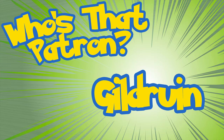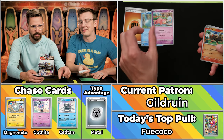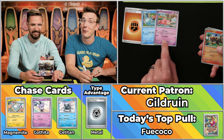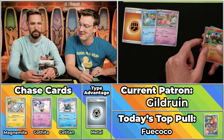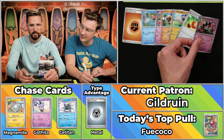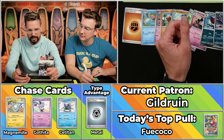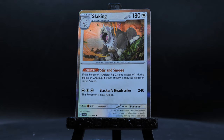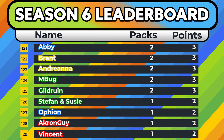Next up is Gildruan. We got the good omen of the Magikarp sitting right on top. If they pulled the Magikarp, it would count for the critical hit as well. The Lillio, the Rockruff, the Bravery Charm, the Gotharita, the Honchkrow, the Murkrow — does not score — the Girafferig will not score, and the Slaking. Just one point, Gildruan. After two points in the first round, not doing so hot this season.